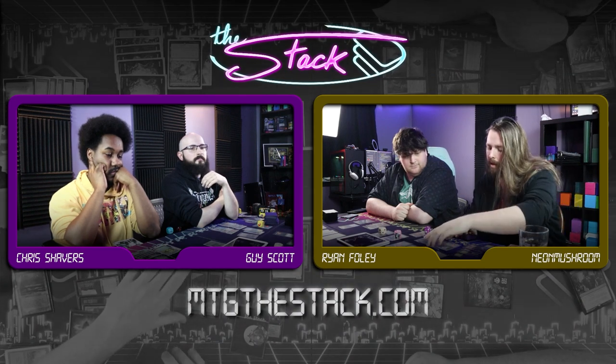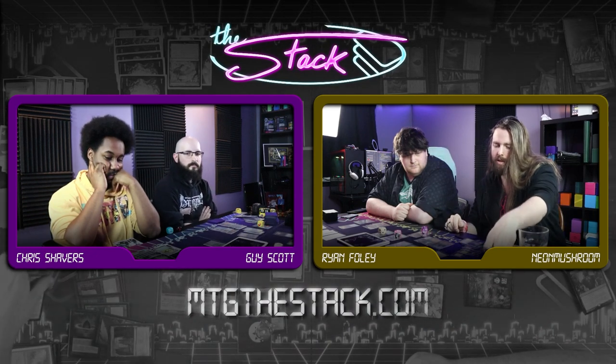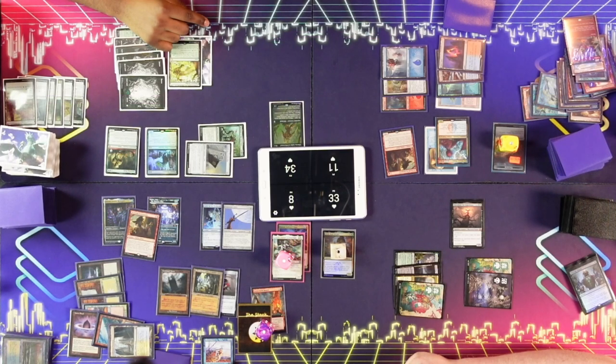All those other cards are red herrings and it doesn't matter. So I'm going to leave this treasure here, use a blue and whatever, and cast Brain Freeze. Storm's at four now. I'm going to Brain Freeze myself. Trigger Niv — five times.